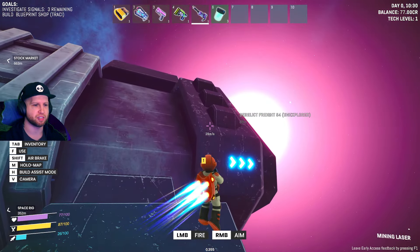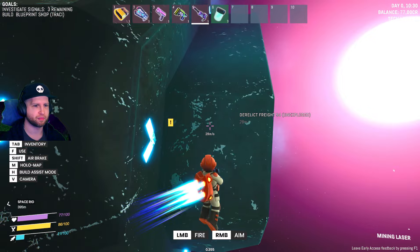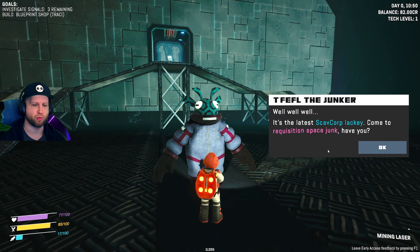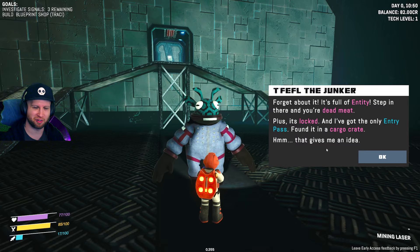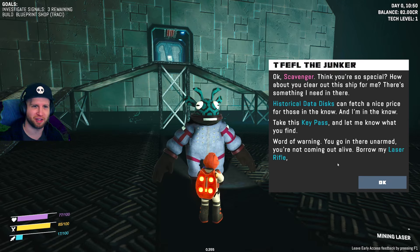Let's just head out to this station and say screw it. Whoa, hello - kind of spooky. Well, Scav Corp rookie, come to requisition space junk have you? Word of advice pal - you ain't special, there's others looking for profit. I suppose you want to scavenge the derelict freighter, look for resources, maybe find artifacts? Forget it, it's full of entities, step in there and you're dead. Plus it's locked - I've got the only one with an entry pass found in the cargo crate.